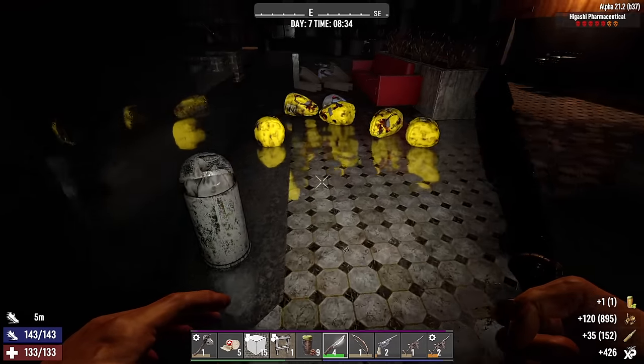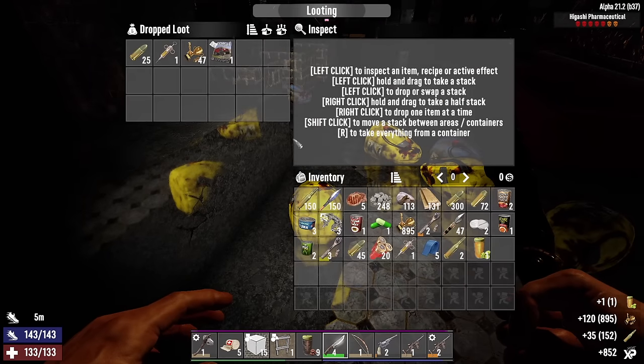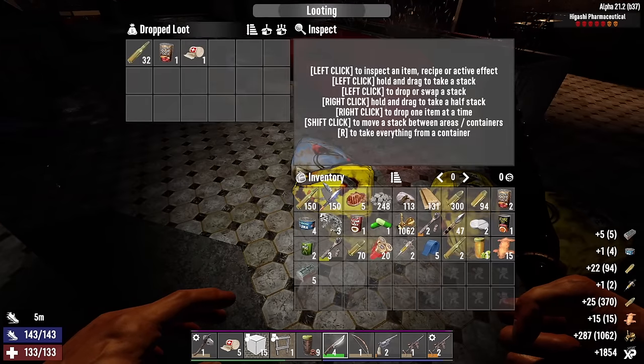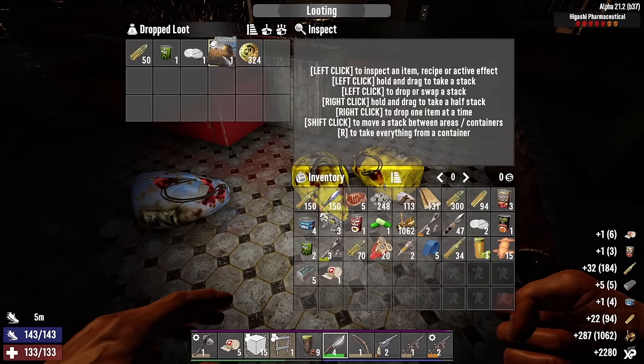If we can find some acid, I can get wheels crafted. And then all we'll need after that is the chassis, which is gonna take the longest amount of time because of all the steel we're gonna need for that thing.